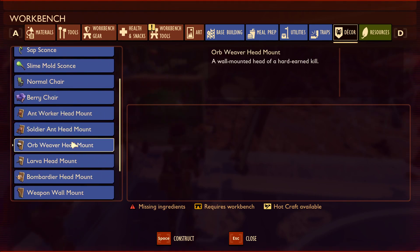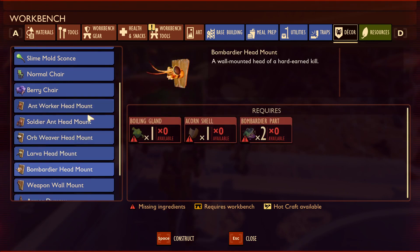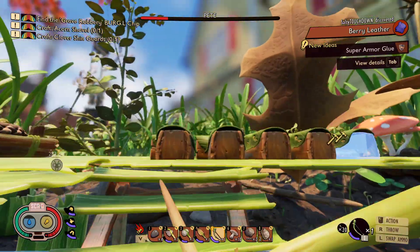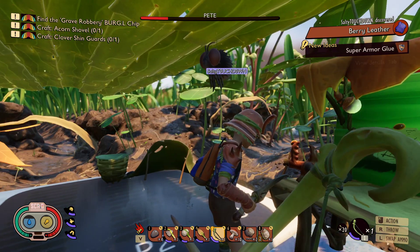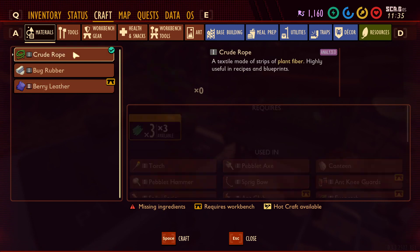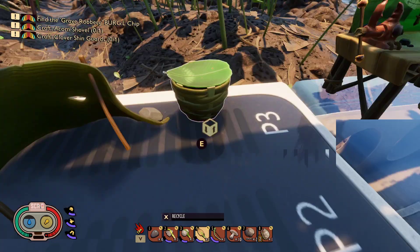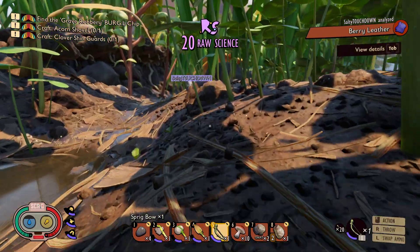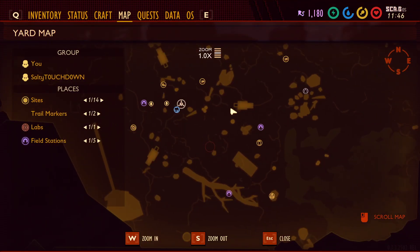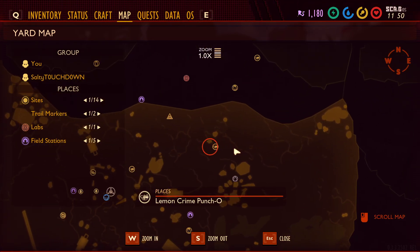Worker ant head mount, soldier ant head mount, orb weaver head mount, larva head mount, bombardier head mount. I need to research my wall - have we not researched berry ladder yet? No. Oh you need to turn it into berry ladder and then research that, you mean. Okay so we need to kill some ladybug, and we need to go to the stink bug place - you know where those always fight? I think that's around here. Yeah, we need some stink bug parts.